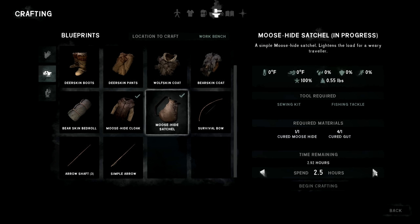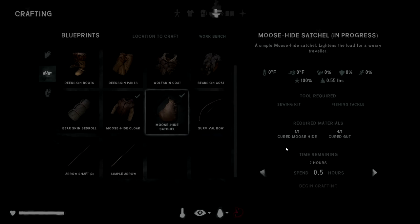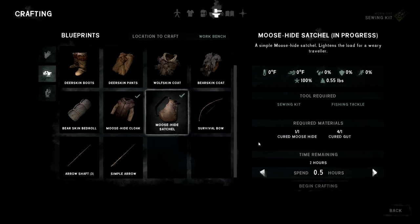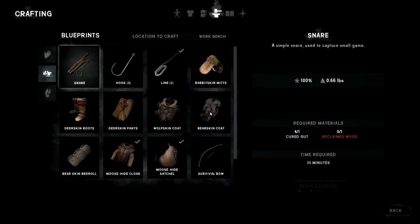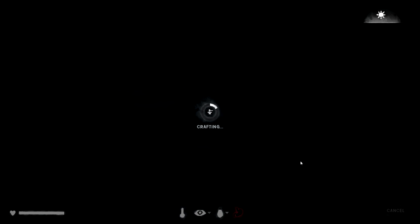We need 2.92 more hours — let's do three. I don't think I need food. The sewing kit worn out — really? I have another sewing kit — yes I do! I knew I had the option to use tackle if I needed to. No worries. All right, we've got a moose satchel!